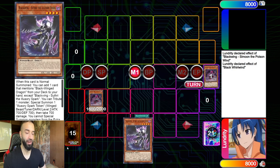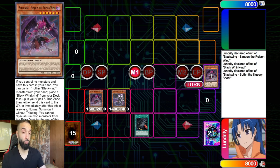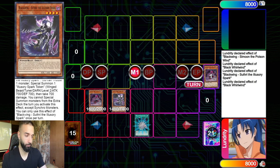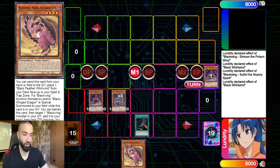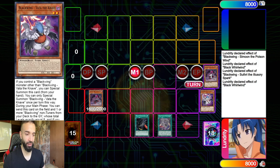The idea is you use Simoon to get Black Whirlwind, which then gets you Sothry. Sothry is one of the new cards that is absolutely busted. It says: when this card is normal summoned, you get to add one card that matches a Black Wing Dragon from your deck to your hand, tribute one monster, summon a token — and you cannot special summon other monsters. The other version uses Sothry and any Black Wing.